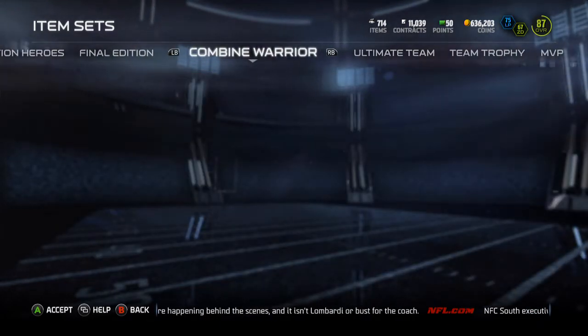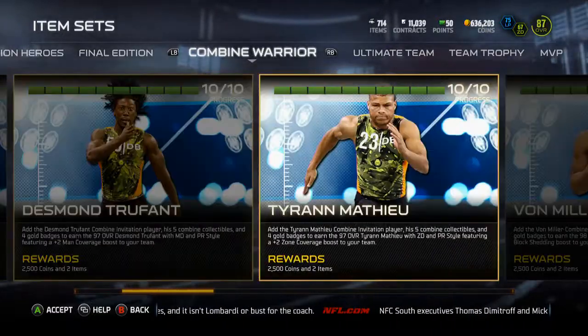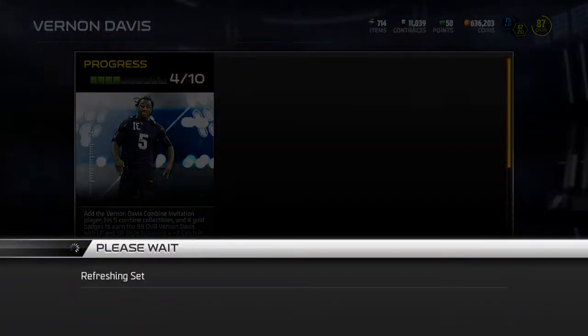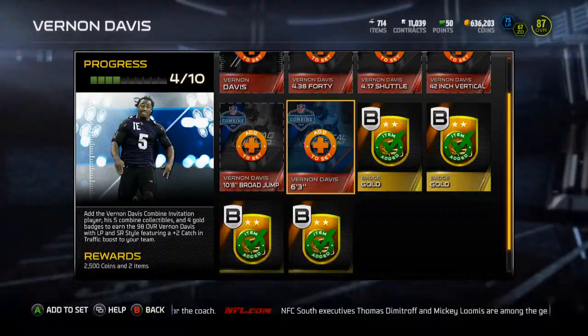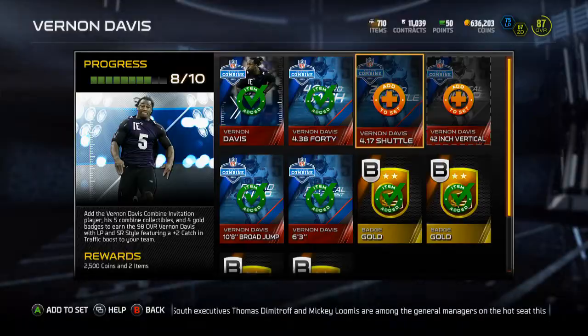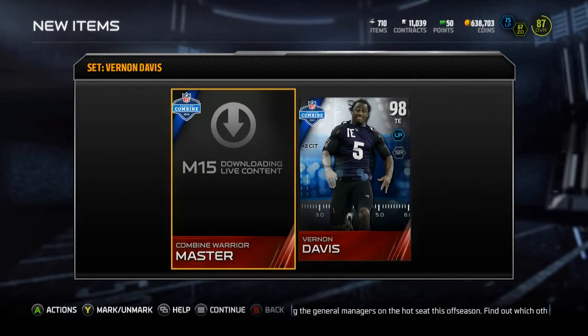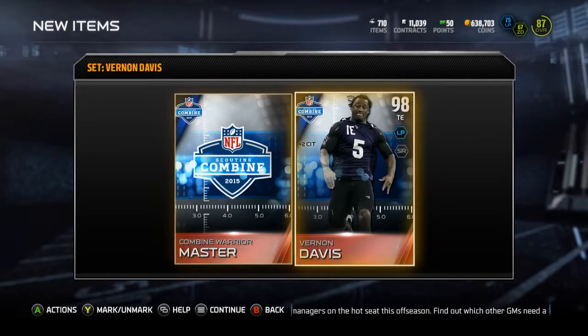Yo guys, what is up, it is Nick and I'm going to be finishing up the Combine Warrior Vernon Davis collection. I will have all of them done — I don't know if this is the last one, it might be, since the draft is Thursday. I finished this up for like 80k or something like that, so not bad. He goes for like 90, so not horrible. Get my 2500 coins Combine Warrior master collectible.